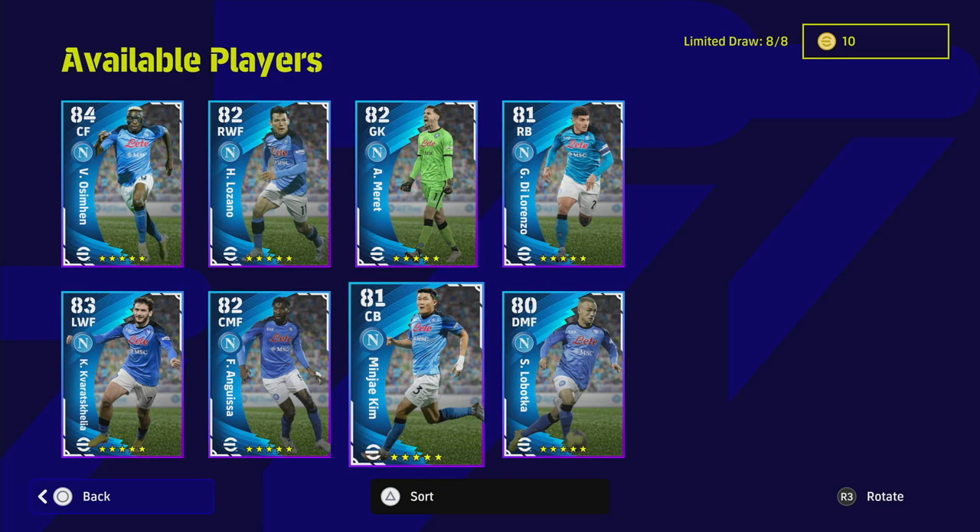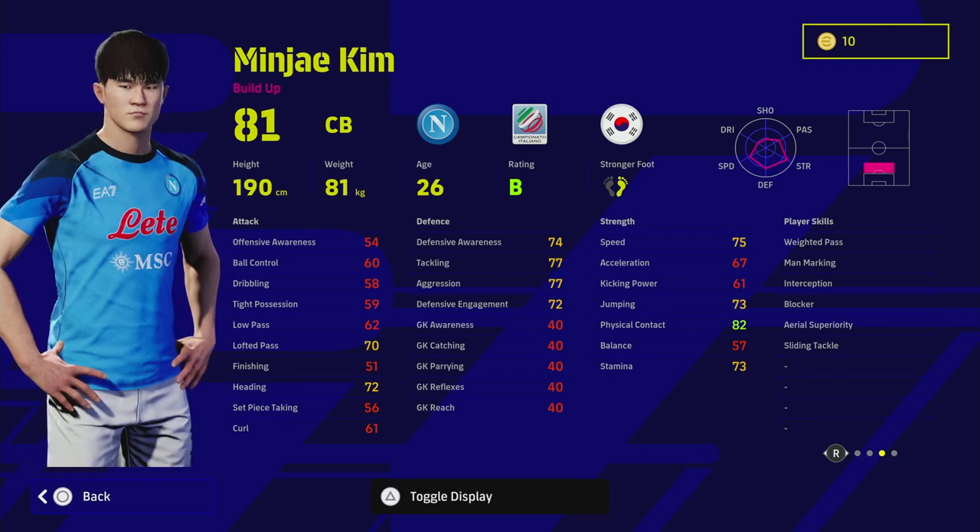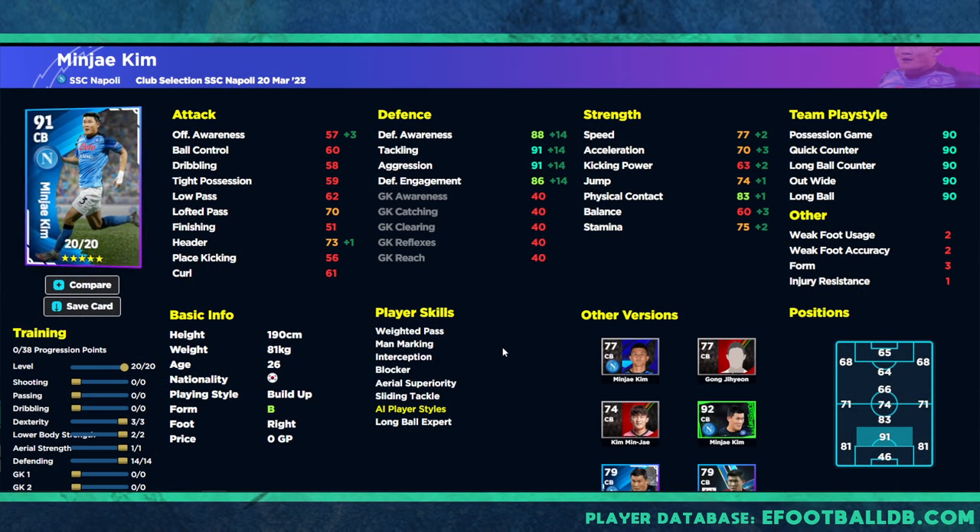We've also got Kim - he's got blocker, interception, weighted pass and man marking, some nice player skills. You can train him up very differently because he has a lot of baseline good stats like speed and acceleration that you don't need to train much. But if you're looking for a defensive monster, you're not going to get all defensive stats over 90 - you'll still end up with 89 defensive awareness. I think the best version is more of an all-rounder with speed, tackling and aggression.